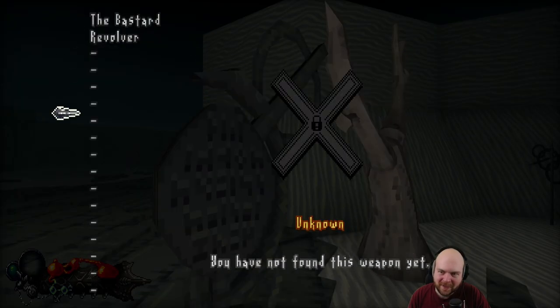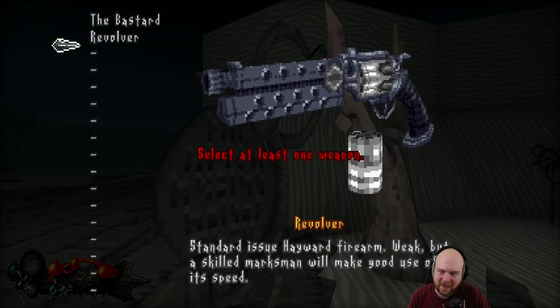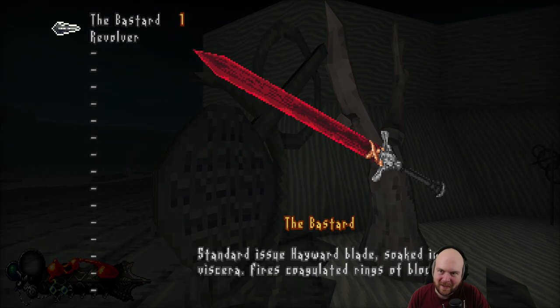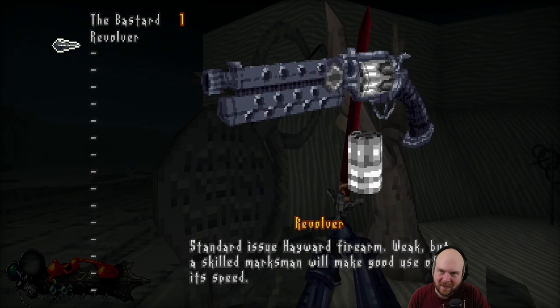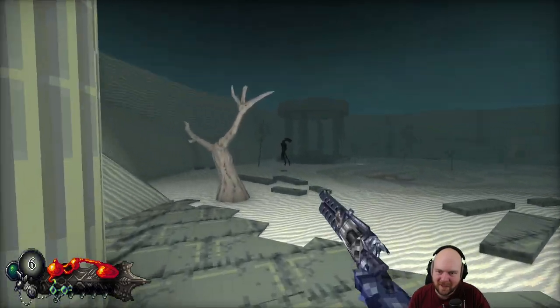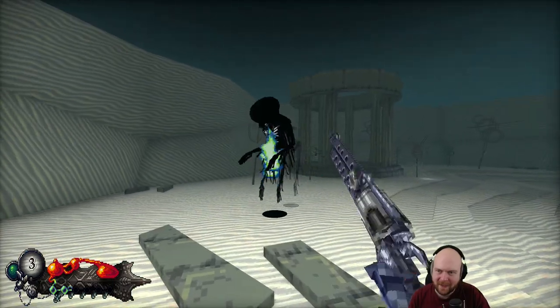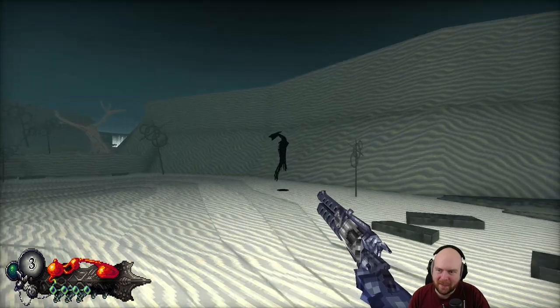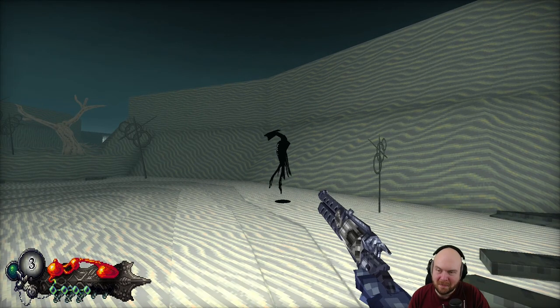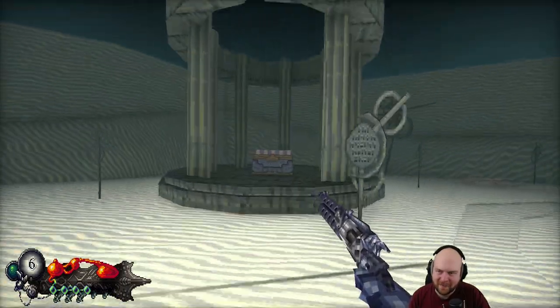Oh damn, there's a lot of weapons. The bastard. The revolver. I have to select at least one weapon? Okay, I did it — I selected at least one weapon, I'm the best. I have three bullets left in the magazine. Oh, I get to shoot all six when I do that. Magic.